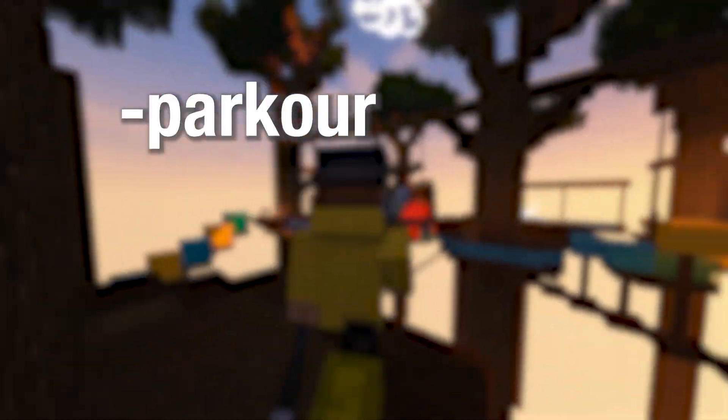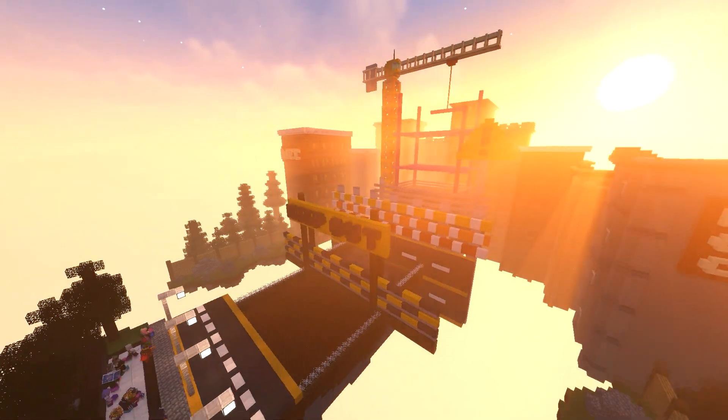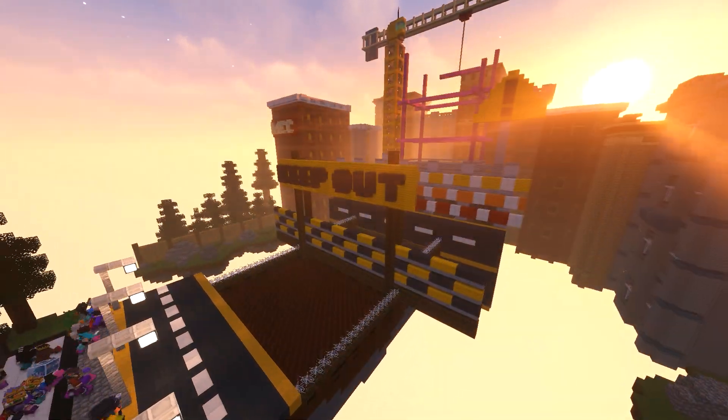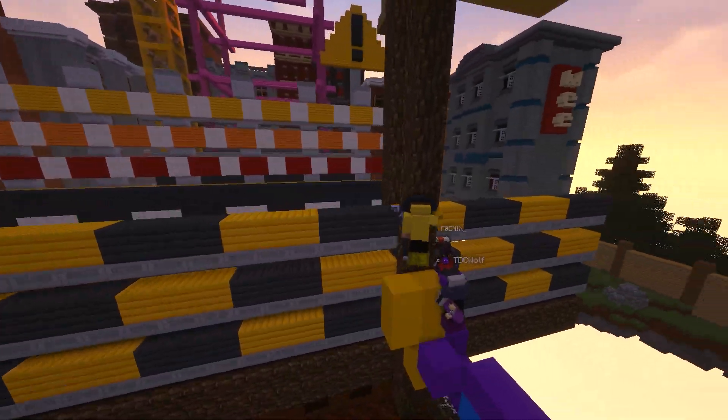This is a game mode that uses your core mechanics of parkour, block placement, and movement. Whoever's the best at that wins. The thing with To Get to the Other Side is you're either good or you're not. If you're good, you get a lot of wins. If you're not, you need to get better.